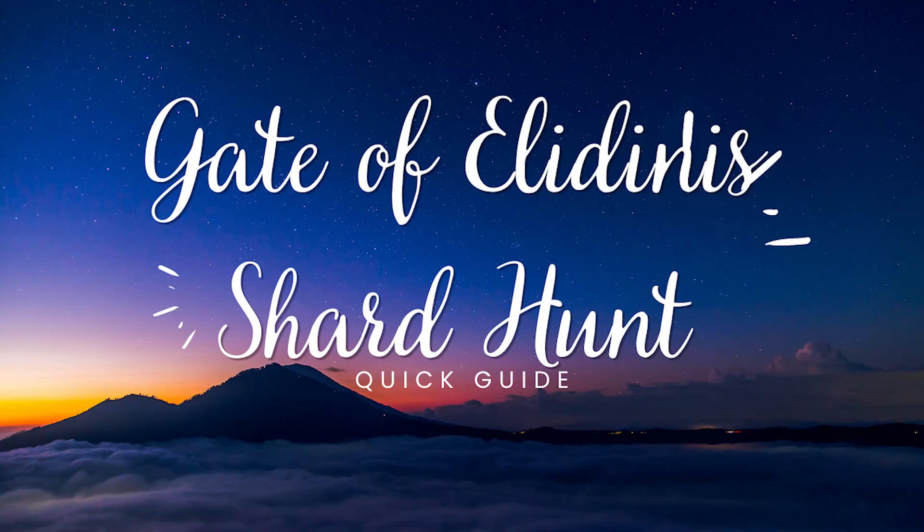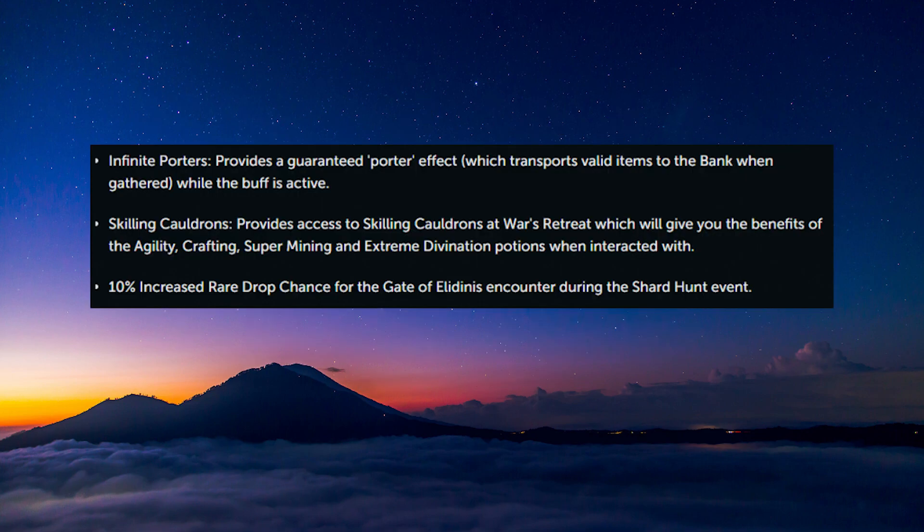The Gate of Alidna Shard event offers an absolutely insane buff, and if you're planning on spending the next two weeks at the skilling boss, you'll want to complete this event as soon as you can. This is a quick guide and run explanation on how to complete it in a day. The 10% increased rear drop chance for the Gate of Alidna's encounter during the Shard Hunt event — you'll only be able to make use of this buff between the 23rd of September and the 6th of October. This buff is too powerful not to make the most of, so let's get started on how to do this in the fastest way possible.